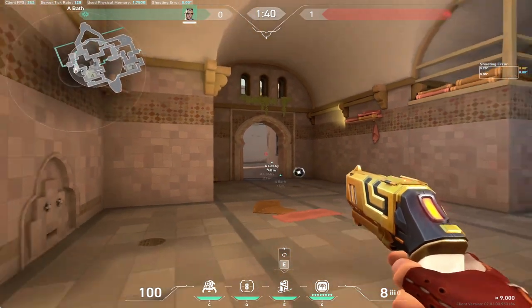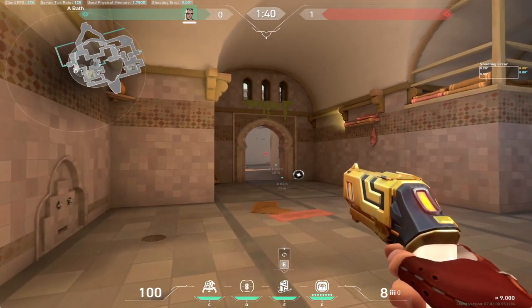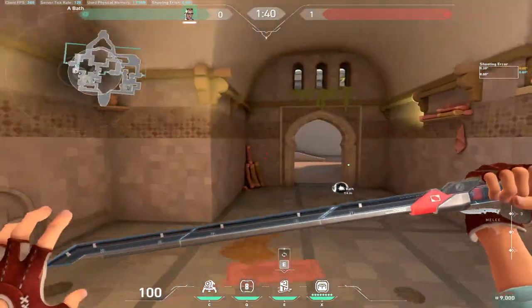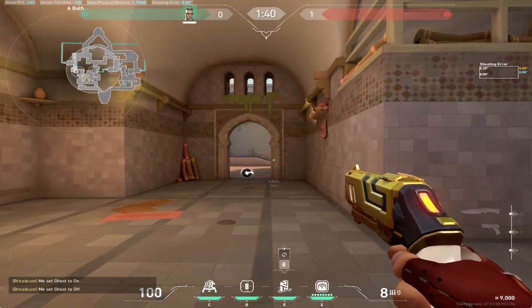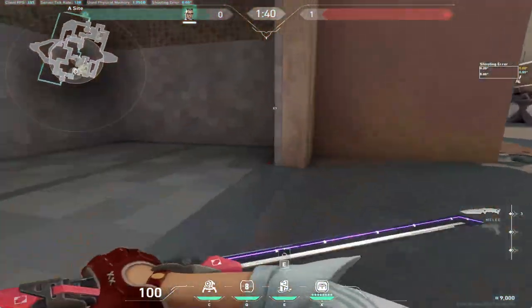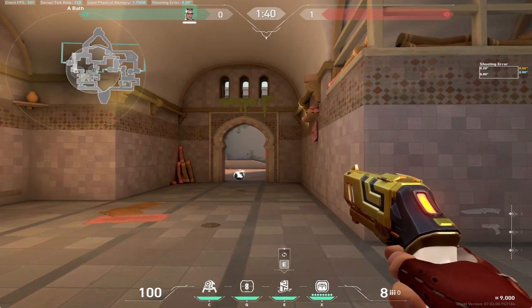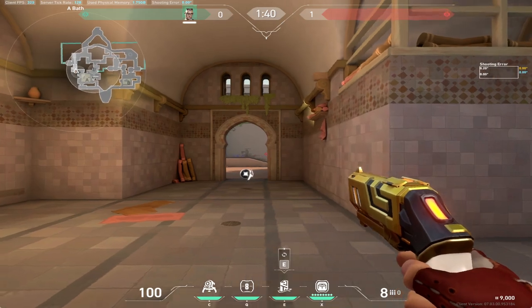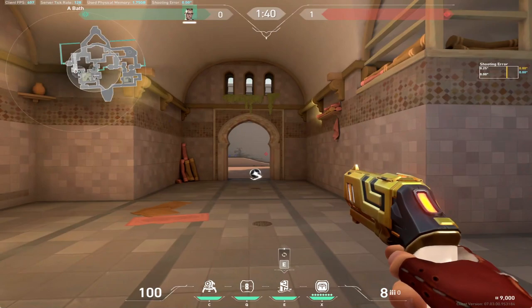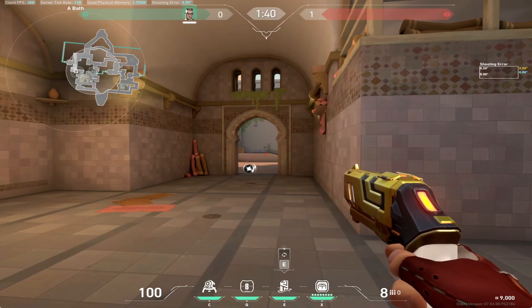If you swing any further you're exposed to three angles, and that's difficult to pre-aim as their head level may be different. For example, if he's up here you're just going to get wide swung and die. So I would come up to here, hold this for a while, scope in like this, go for a reaction shot, and TP away. The important part is to swing this early on unless they have utility. If they start throwing utility, I don't even recommend swinging, because if you turn around, shoot a dart, and come back, most likely there's going to be two of them looking at you.